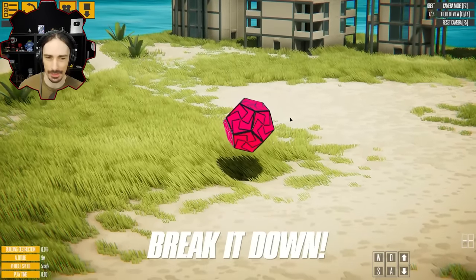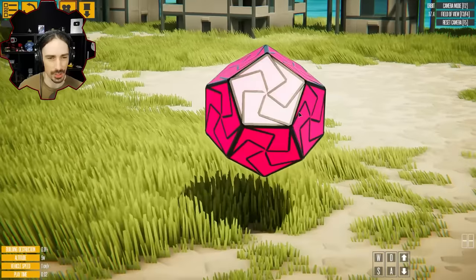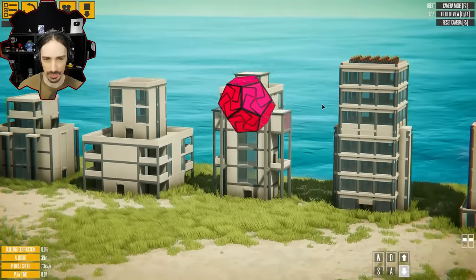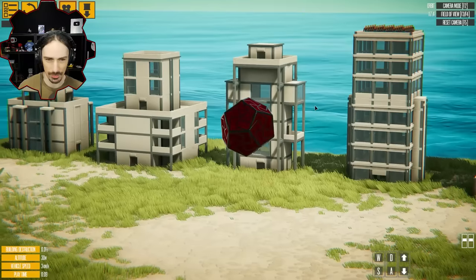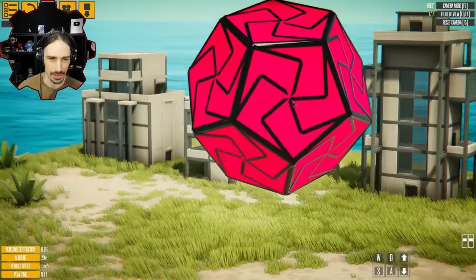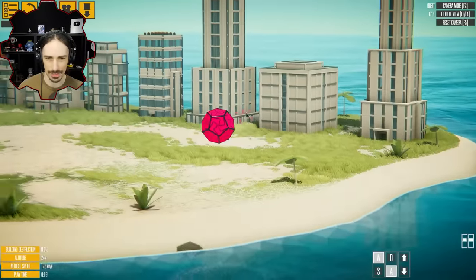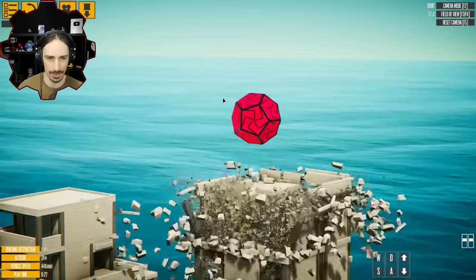You spawn this thing in and it looks kind of crazy, very ominous, very interesting. Apparently with the arrows you can control the height. Creations in this game are getting kind of crazy. These panels are color shifting, and this thing is apparently very fast. Let's run it into something.